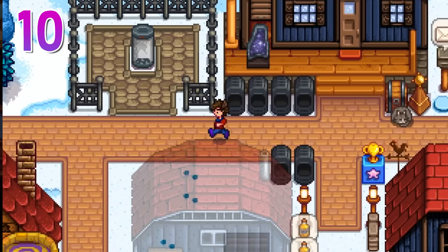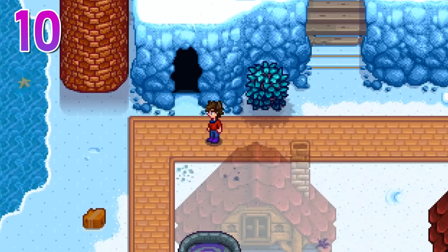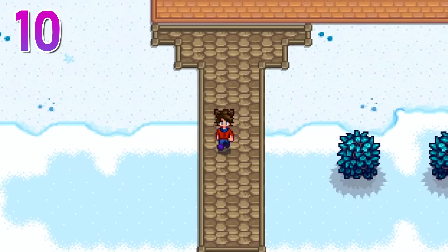Number 10: decorate your farm. Since you don't have any crops, now's a great time to get everything organized the way you like it. Set down some paths, move around buildings, build fences around your crops, change where your crop field is — go crazy.